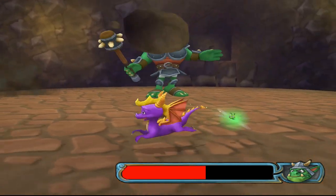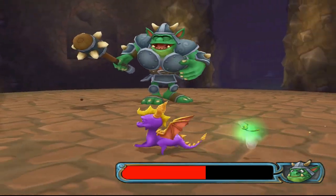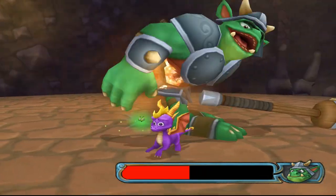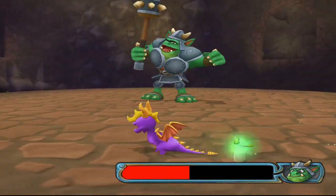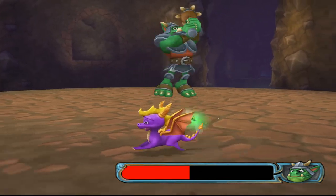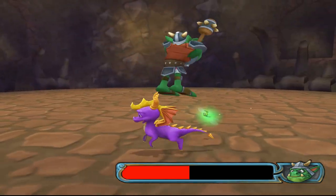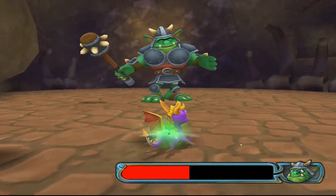Then you gotta go through this phase again. Like, how are you supposed to predict that he's gonna use the tornadoes next instead of a shockwave or something? Though the bosses in this game are pretty creative for a Spyro game. I just wish this meant that this would get over faster.